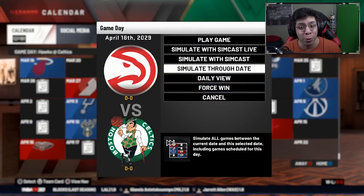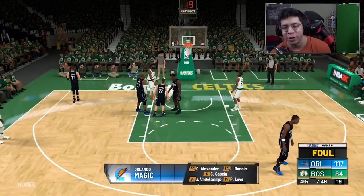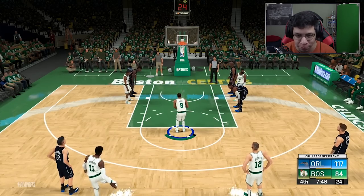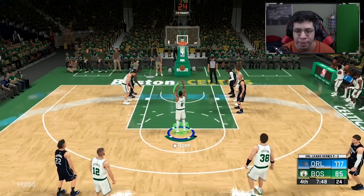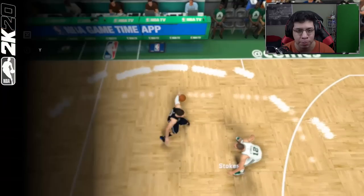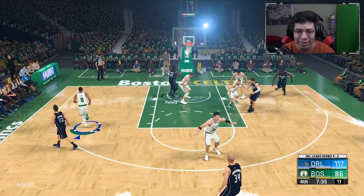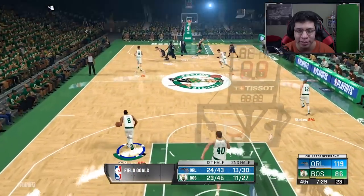It's pretty much over for the hopes of getting a championship, so I'm just going to score as many points as I can with Derrick Rose in the remaining seven minutes of gameplay. We're down 3-1 in the conference finals on the Celtics. I locked onto Derrick Rose and let the other players do their thing. I don't think we'll make a comeback - if I was controlling the entire team it'd be different but it's over.